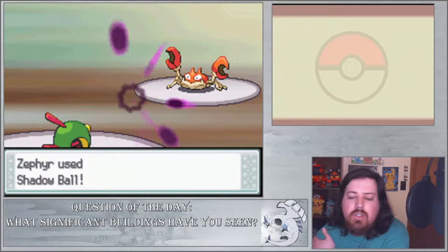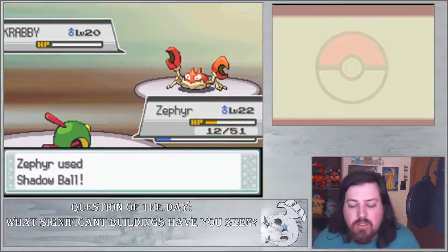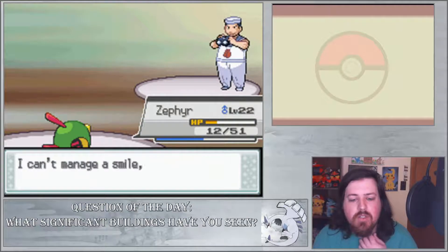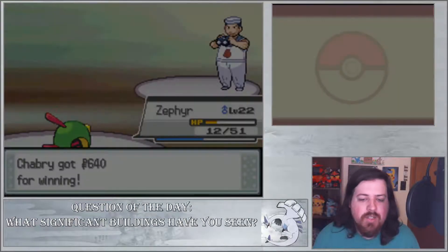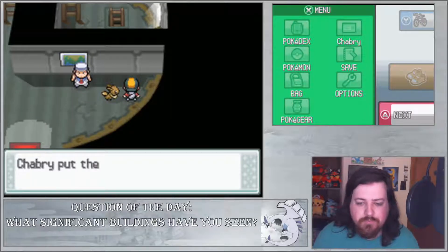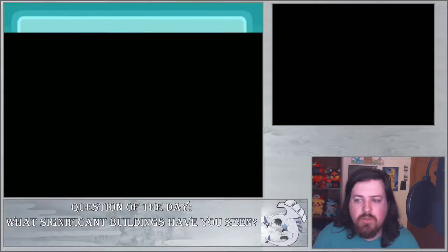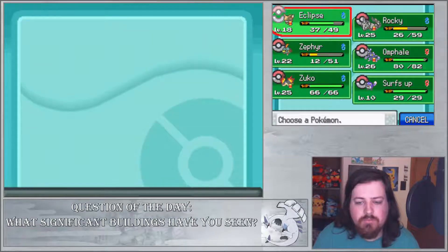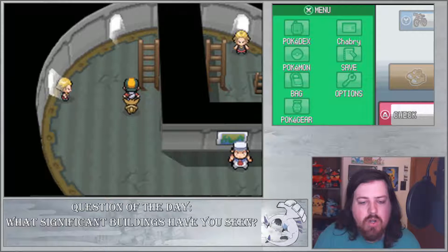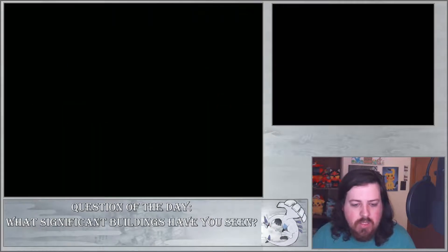And not so easy and clean — Zephyr wasn't able to one-shot that one, but we two-shot it at least. Zephyr's getting some decent experience. If you're able to get Proteins and Carbos and stuff like that, that's a pretty good thing to use on your Pokemon. All right, so here's the Bird Keeper, and we'll just stay in there with Eclipse.